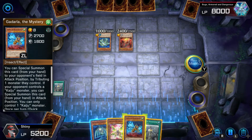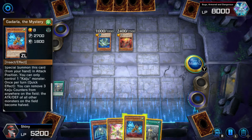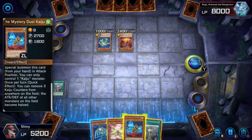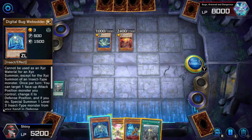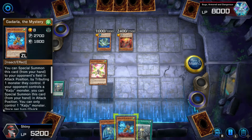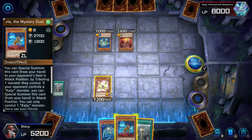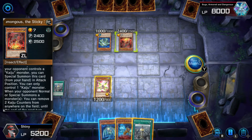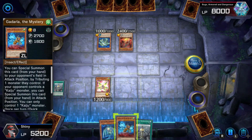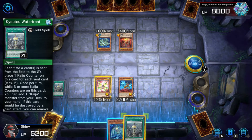Now what we can do is special summon this thing — because if your opponent controls a Kaiju monster, you can special summon this card from your hand in attack position. This thing has more attack. Once per turn, you can remove three Kaiju counters from anywhere in the field, and the attack of all monsters becomes half. What I can do is special summon this one first, because I control no monsters. I'm actually glad that this card took the bait.